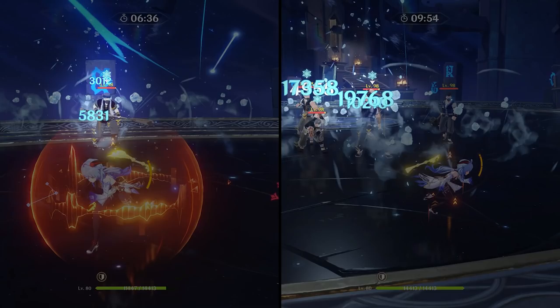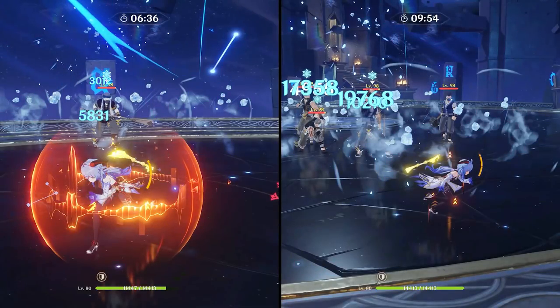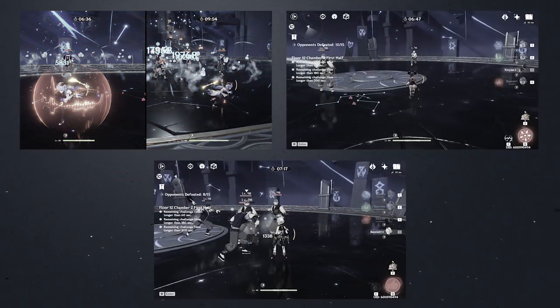Important to note: my Ganyu is C1, so her bloom will always hit the enemy with a 15% cryo resistance reduction. We also have a 10,210 charged attack, and we can see 17,358 and 19,768 bloom with crits. That 19K hit is because of Ganyu's C1, the 17K hit is her base crit damage. My Ganyu has 239% crit damage, so all this math checks out.